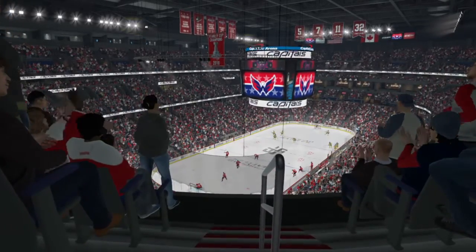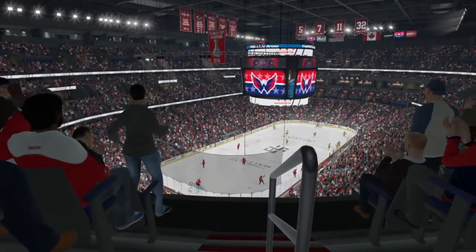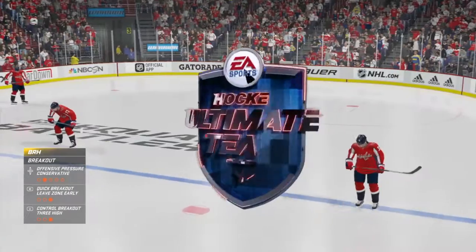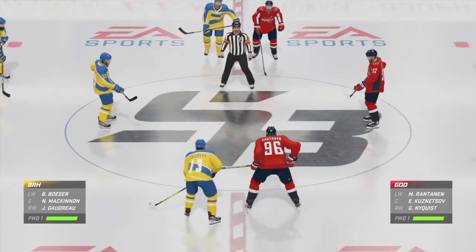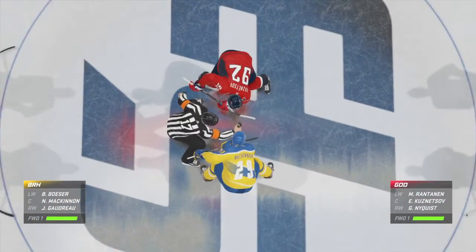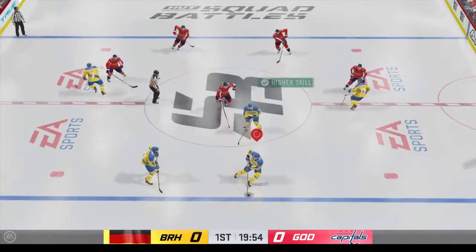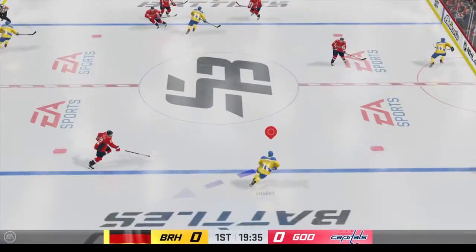Welcome back everybody, alongside Ray Ferraro, I'm James Cebulski. It's the Hockey Ultimate Team Showdown here this evening and the puck is set to drop. Both teams lined up in the middle, we are ready to get things underway. Well the hype for this one has been off the hook. Puck is dropped — let's see if this one actually lives up to it.